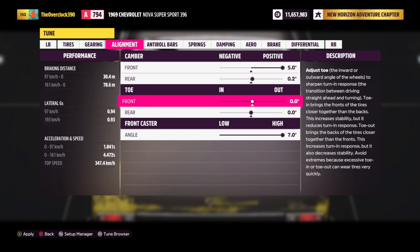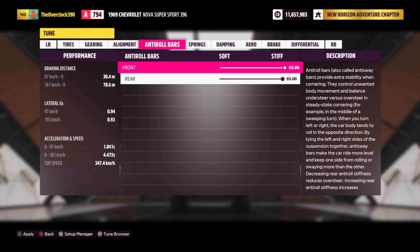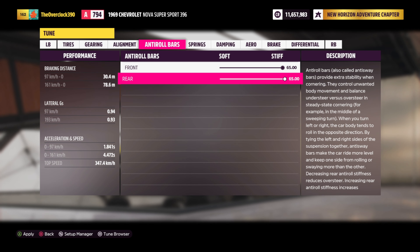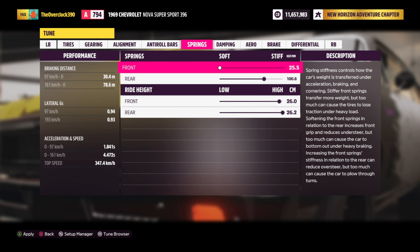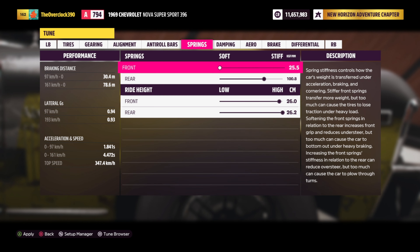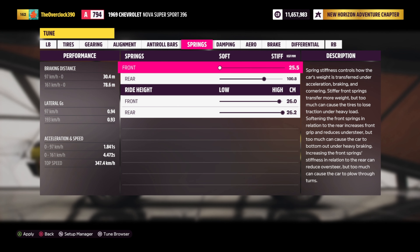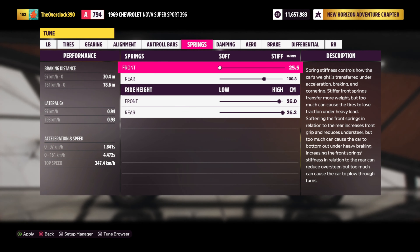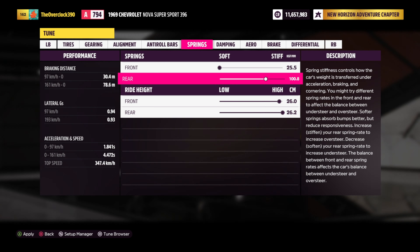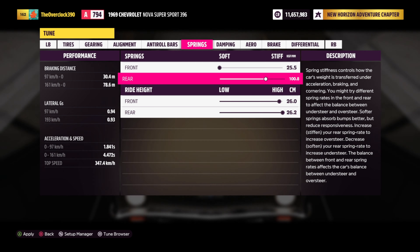We have 0.02 toe, and the angle is at 7. The anti-roll bar should be at stiff, stiff — this helps your body and wheels not to flex and angle too much. For the springs, the front springs are very, very soft because this car likes to pop a wheelie, so I'm countering that. A softer suspension also makes gear shifts smoother. For the rear suspension it is pretty stiff, and can go even stiffer, but this is pretty good for the car.